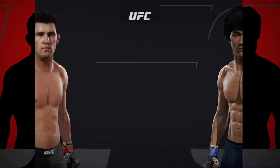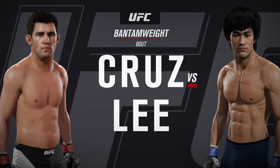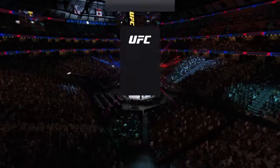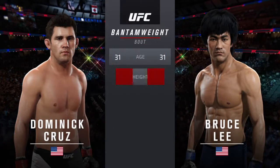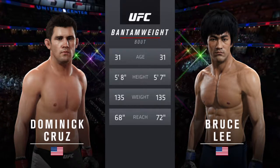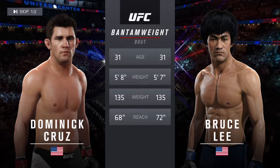Coming up next, it is our main event of the evening between Dominick Cruz and Bruce Lee. Our tale of the tape for this bantamweight battle: both fighters are 31. Cruz is one inch taller, but Lee will have a four inch reach advantage.